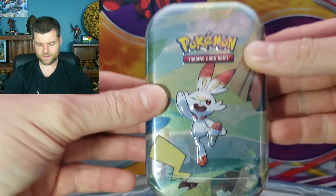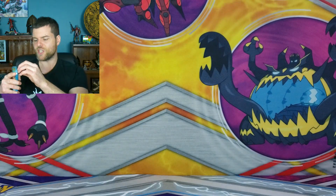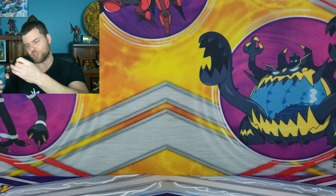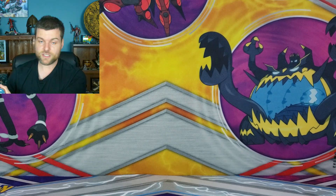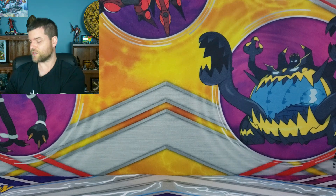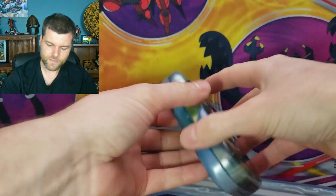No swirls. So let's just jump into our first mini tin. Let's see if we can pull an alternate art in today's video. I'm super pumped. I love Costco stuff. So this set has five mini tins, ten booster packs, and this was $42.99 Canadian — ten packs for $42.99. It's a pretty awesome deal.